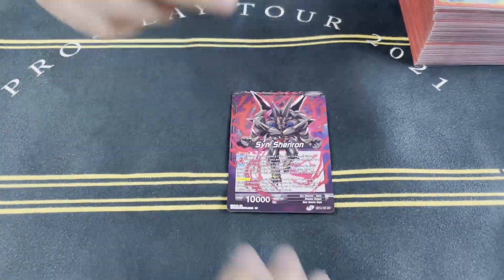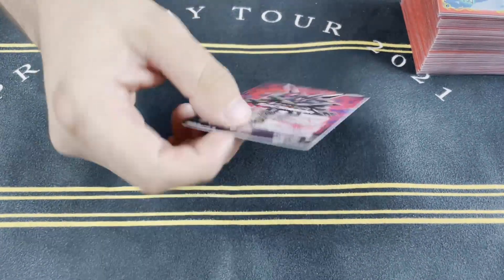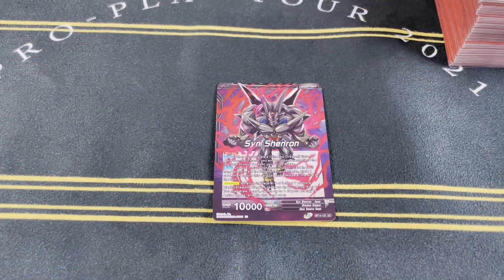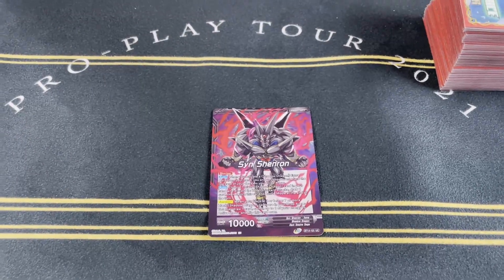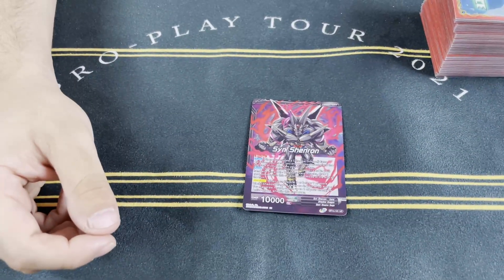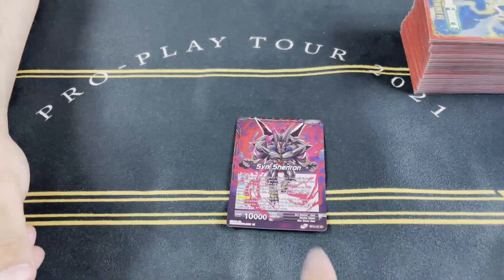Why do I like this guy? He's basically the only leader that has Blocker, which is pretty cool. He has Blocker and he re-stands every time — he attacks, then re-stands. It just struck me as a cool mechanic, and it has a lot of looking at the top card, drawing extra cards, doing all that cool stuff.